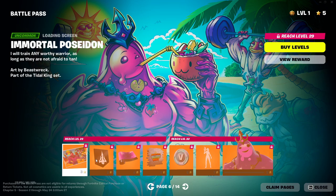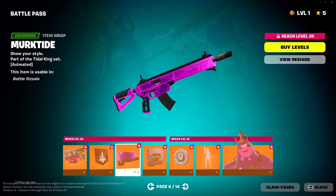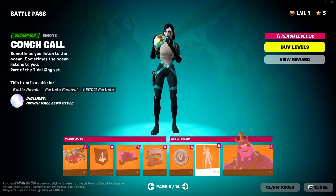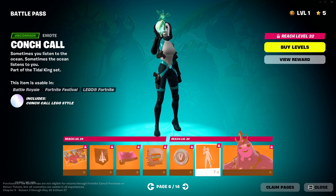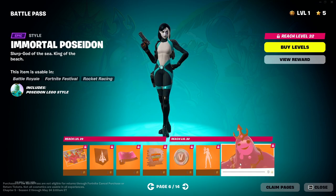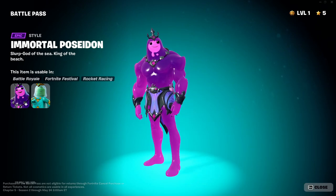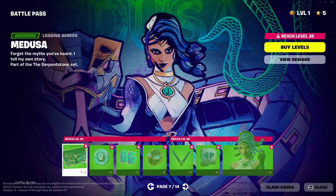Then you got the Immortal Poseidon loading screen — hanging out on the beach. And you got another banner icon. This is the Tidal King set — Merctide. There's another version of that. "Do you even slurp, bro?" spray — that's cool. B-Bucks. Conch Call. It's pretty nice. Then you have the Immortal — different skin color. Nice. I like the first two skins of the Battle Pass better.